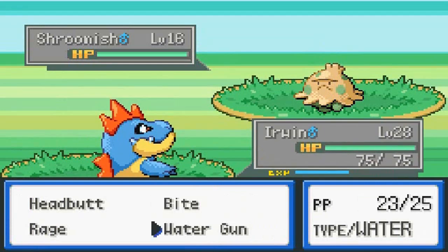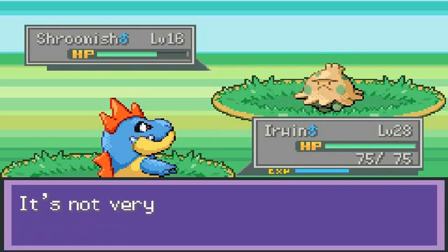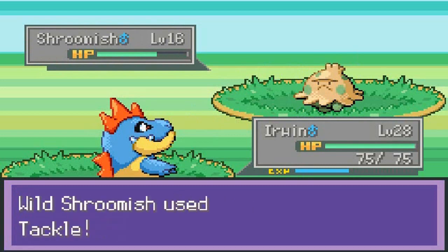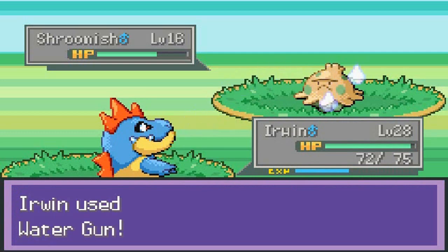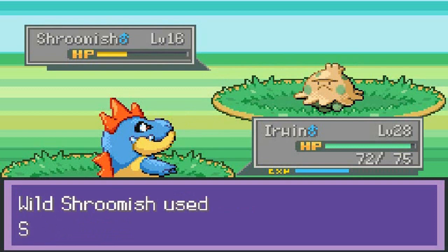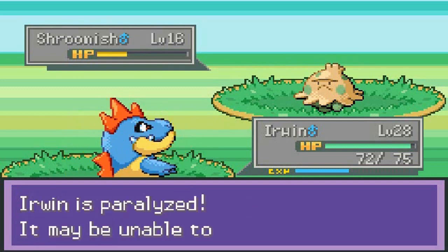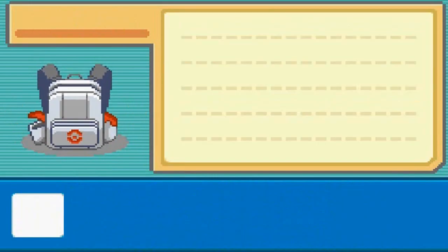I'm gonna capture this guy because I need him, I really do. I checked on the Pokedex and it said you can't find Shroomish anywhere, but I guess they like to show up here. That is how you do that. We all know that Shroomish is one of my favorite Pokemon to capture, so let's go ahead and try to capture this SOB. Let's go with a Net Ball.